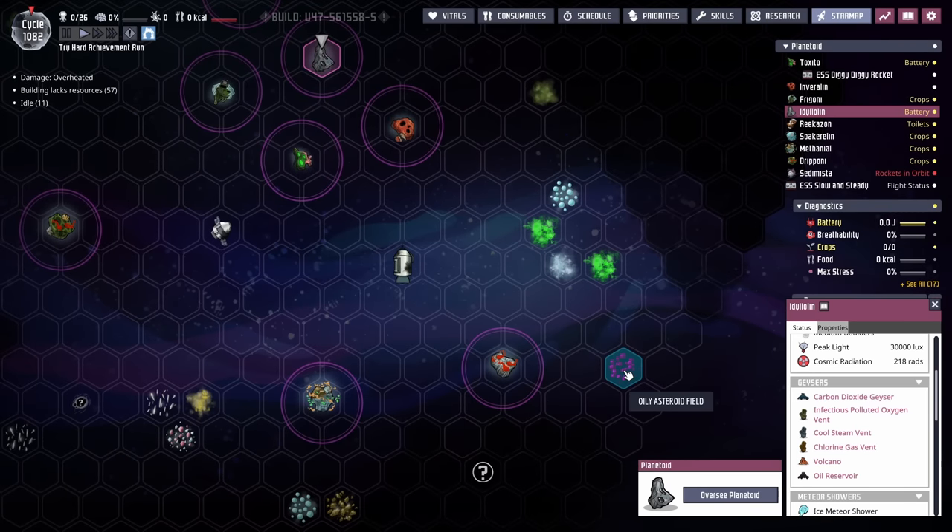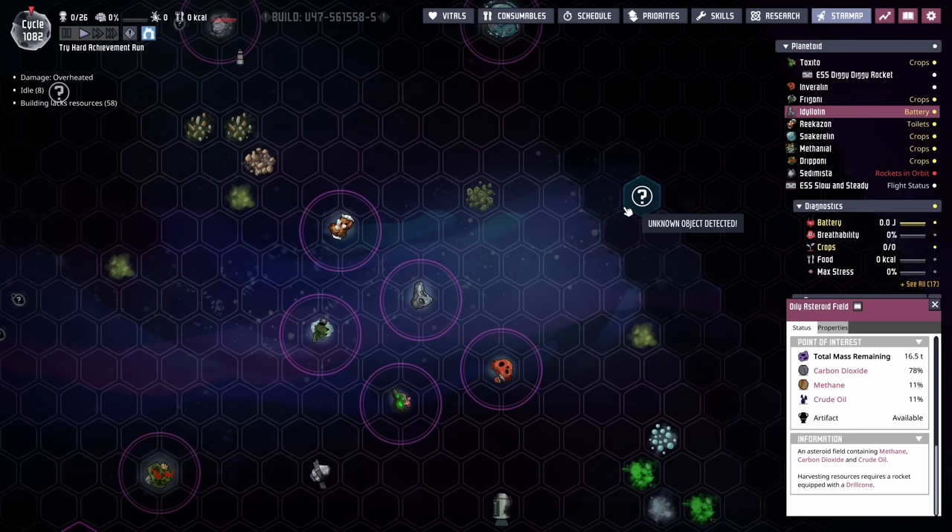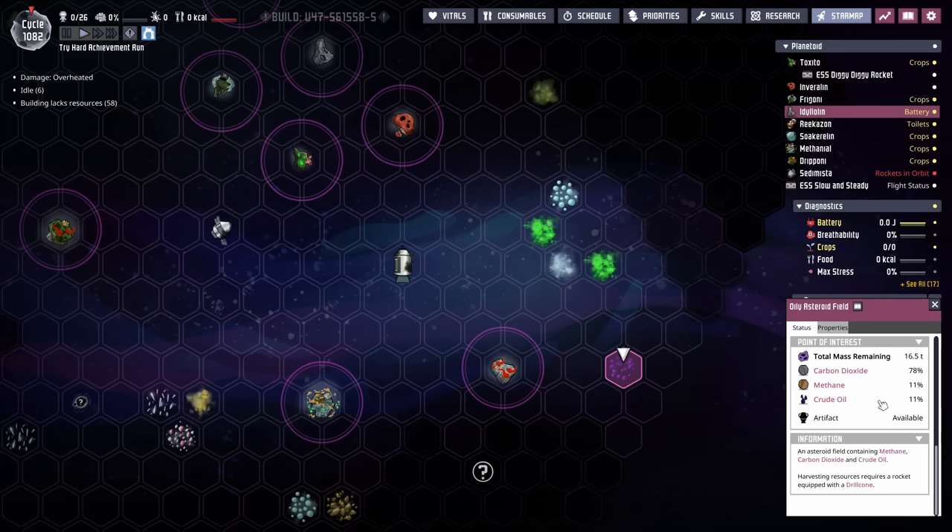The other idea I had was coming over to this oily asteroid field, which seems to be the closest one. Unfortunately it is 11 tiles away, which means we'd need a different rocket program. My only hope is maybe this other one is also an oily asteroid field — I don't know how many are supposed to spawn on the star map. But this one has 11% crude oil. We could grab all of it, turn it into petroleum the old-fashioned way, and that would solve the problem at least for a little while.